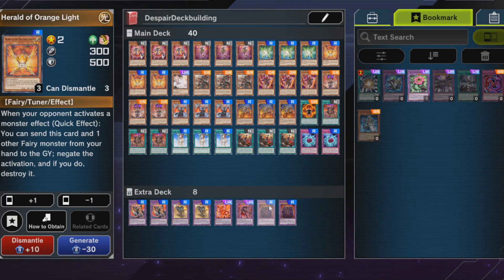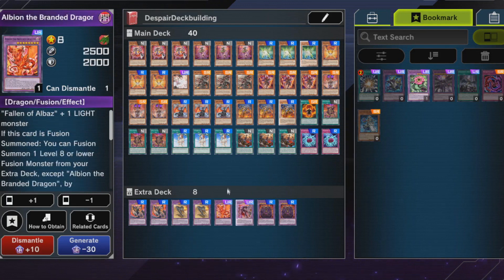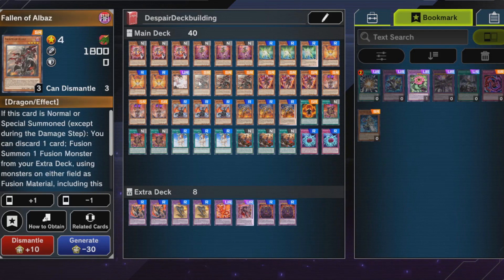Having a light monster helps with two fusion monsters — the Despian one and the Branded one. With one ultra rare it's a bit annoying, but two ultra rares for a deck should still be fine. I don't count Ash Blossom because that card is in the master packs.